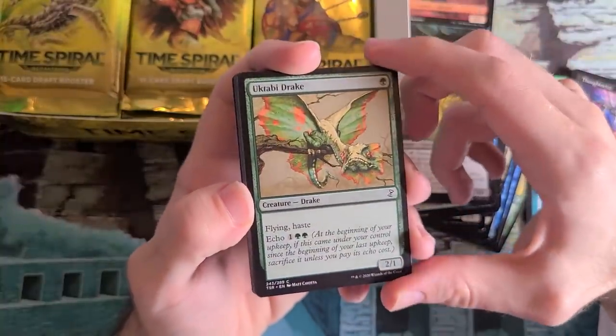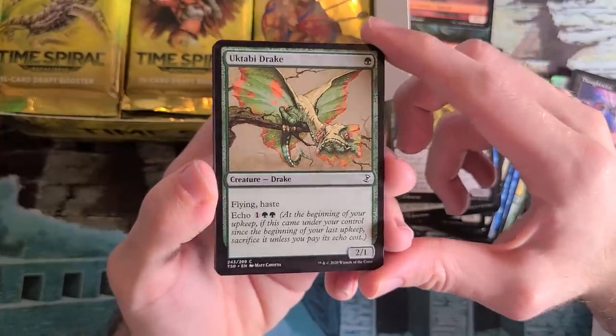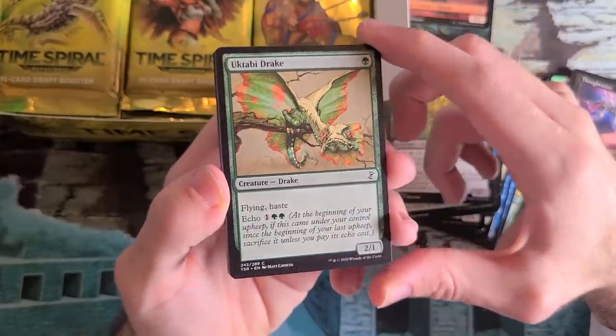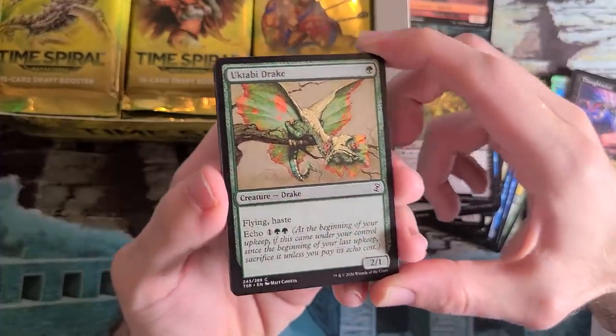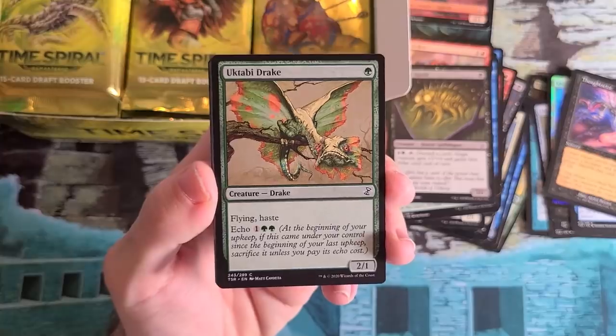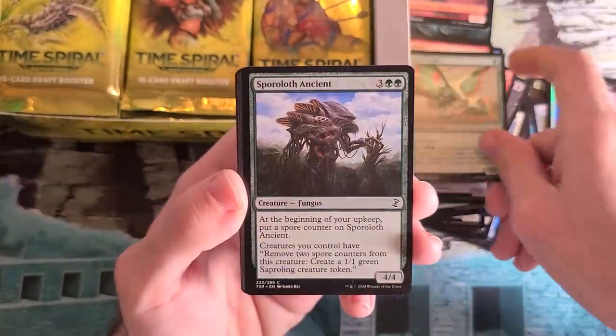Primal Forcemage made it into the set. The way Primal Forcemage works is whenever a creature enters the battlefield, it gets +3/+3 until end of turn — normally meaning nothing, but very good with haste creatures. This is a card you want with your Tabidrake. Play your Forcemage, jam the Drake down, attack for five in the air. That is a good feeling.